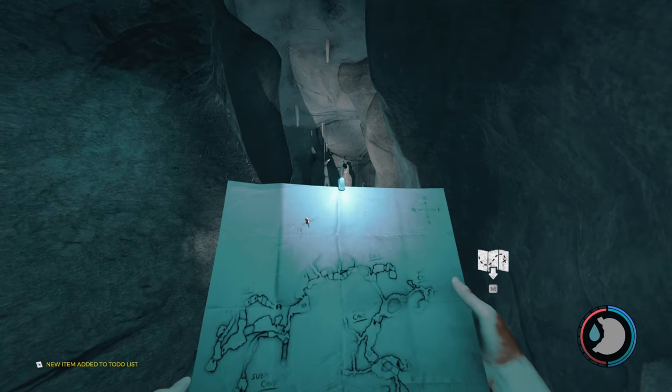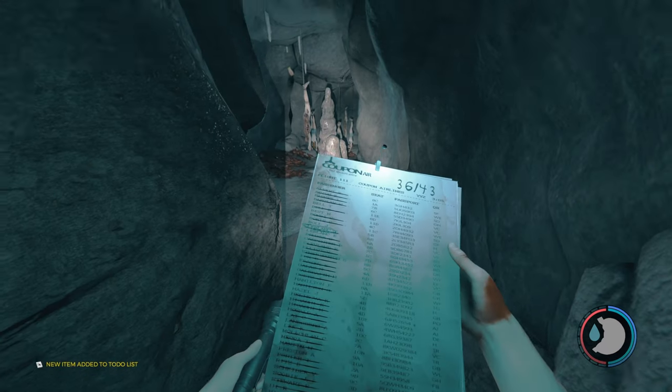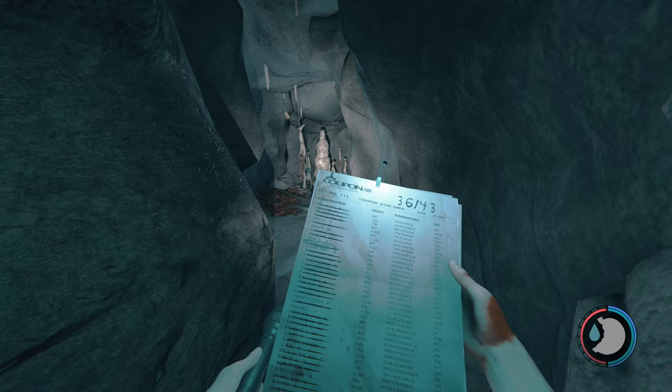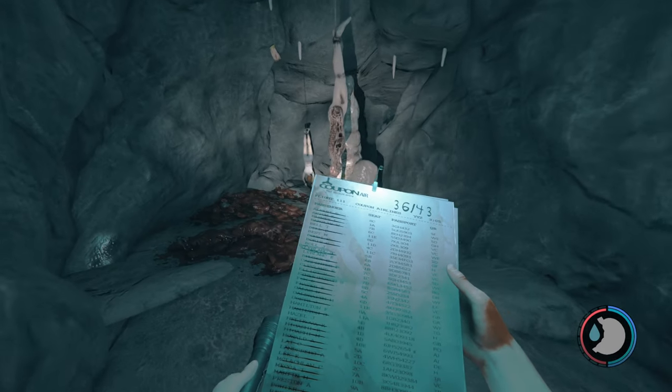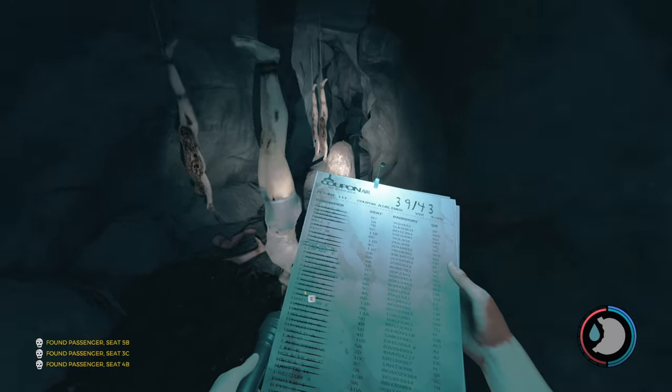Here we are in the chasm cave, starting right here on the map. Pull out your passenger manifest — there are seven more passengers in this cave. Three of them are right here once you enter: 5B, 3C, and 4B.